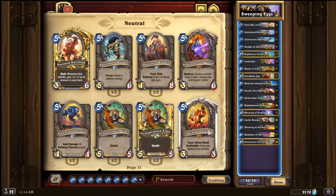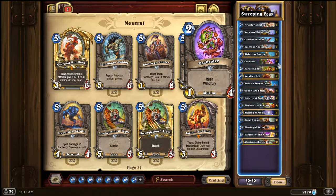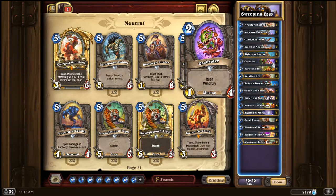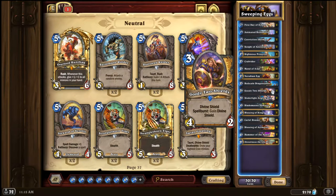Mulligan-wise: you always want to keep First Day of School, you want to keep Crab Rider nearly always, you want to keep Hand of A'dal if you already have First Day of School, Righteous Protector, or a Crab Rider on the coin. Red Scale Dragon Tamer is a keep into most matchups, and Goody Two Shields you want to keep when you already have another keepable card on turns one or two. Hope you guys enjoy the video.